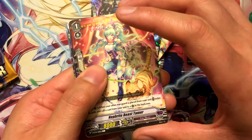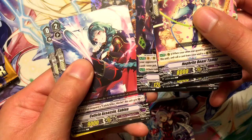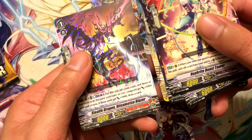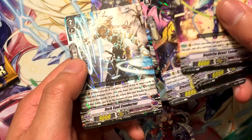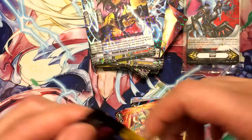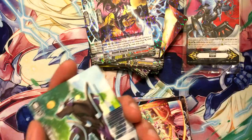Nephrite Beast Tamer, Manipulator of Gravity Fields, Tricky Assistant, Cuticle Assassin Sabina, Abyss Healer, Stealth Dragon Hitsumetsu Blazer, Dark Soul Conductor, and our last pack. I think I already got all the rarities and more, so I highly doubt there's gonna be a hollow in this, but you never know.